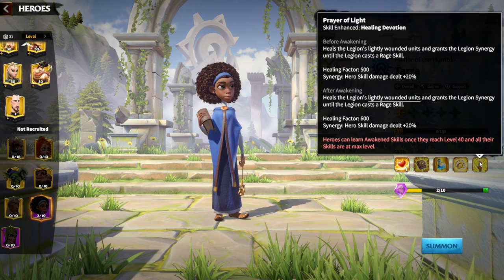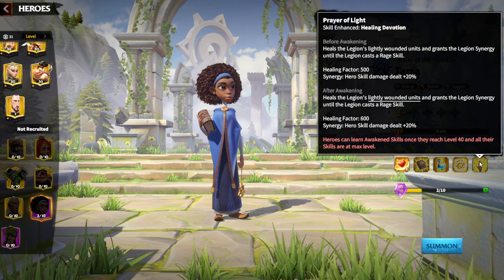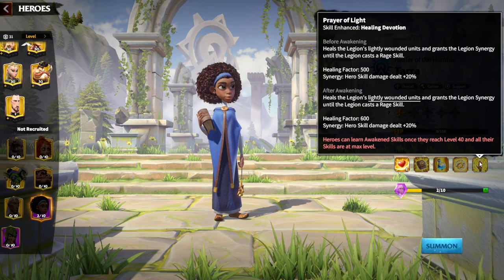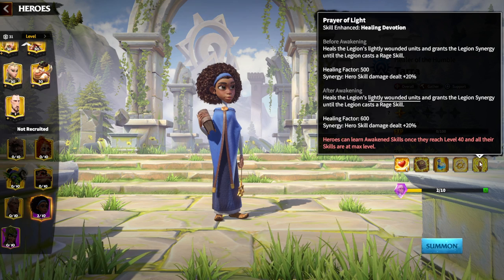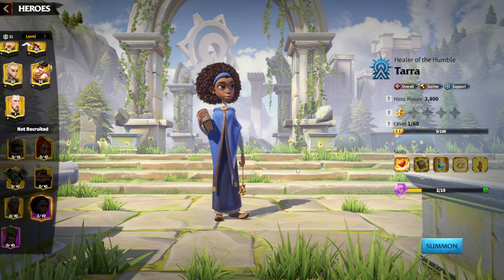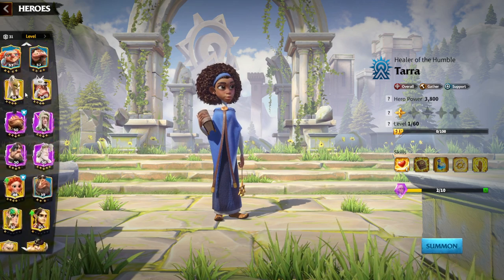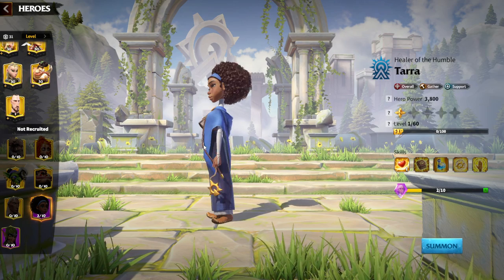The Awakening skill, which will be easy to unlock since she is an epic hero, generally gets around 100 more healing factor. Skill damage dealt is also 20%, and we get an additional 100 more healing factor. In my opinion, this is an amazing epic hero — already one of the best we currently have in the game. I really like the synergies and I really like that she can be a buffer.